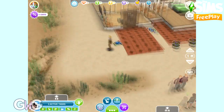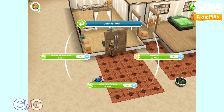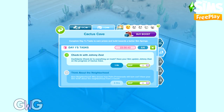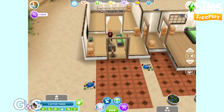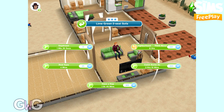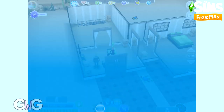Next task is check-in with Johnny Zest. I've got two sims here — one inspired, one not. The non-inspired sim takes one hour to check in, and the inspired sim takes 57 minutes. If your sim is inspired the time is shorter. I will show you both options for all tasks so you know exactly how long it will take. Next task is think about the neighbourhood — you'll get this option on a couch. A normal sim takes eight hours, and an inspired sim takes seven hours, 36 minutes.